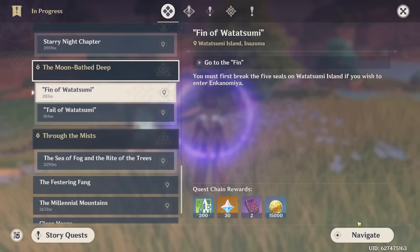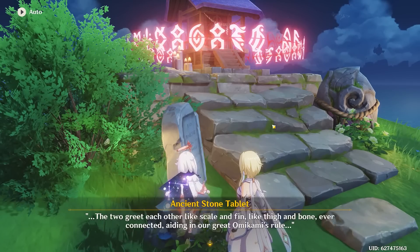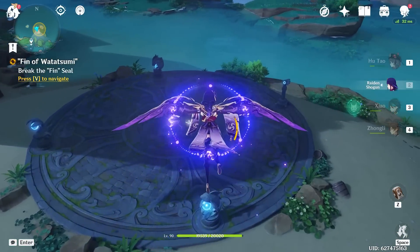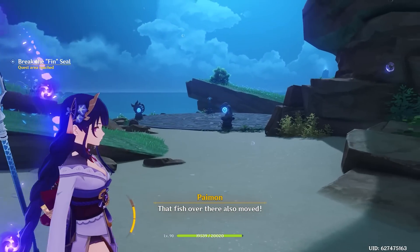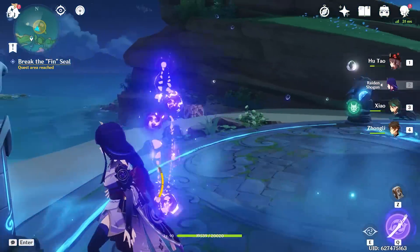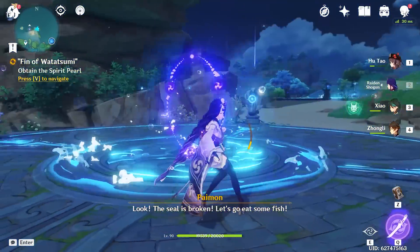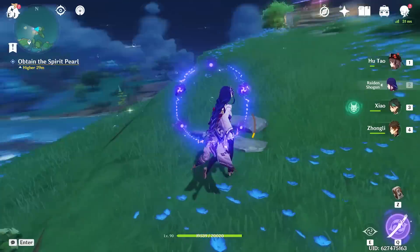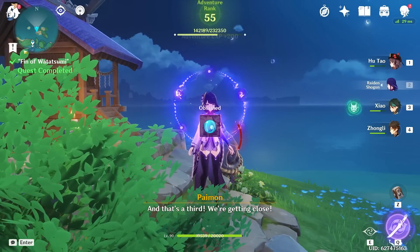Let's go to the Fin of Watasumi next. We got our third stone tablet. Break the fin seal. If I remember correctly, we have to make all these fish turn inwards. We got one done and now we activate it. That was like the easiest thing I've ever done — all I had to do is click a couple of fish tattoos and diamonds, and I'm done. Easy peasy. Third one done, Fin of Watasumi completed.